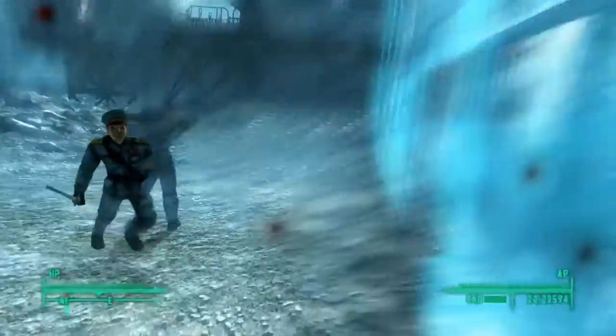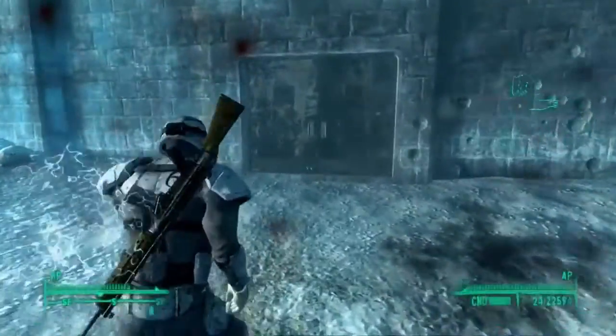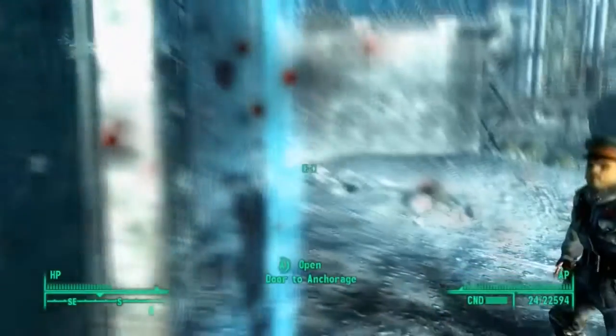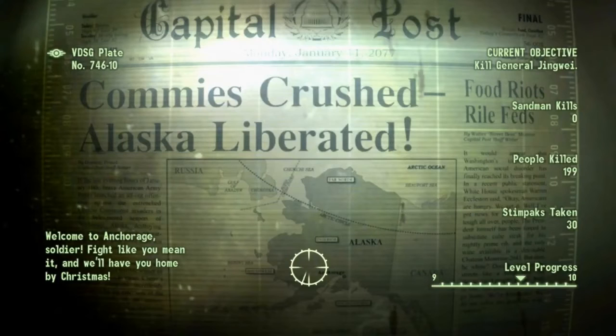You want to come over here, and there's usually a shield that's blocking your way out. Basically what you want to do is go into third-person mode, and then it'll say 'door to Anchorage' if you move your camera around a little bit, to where it was facing that direction.